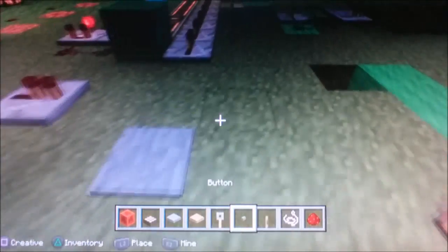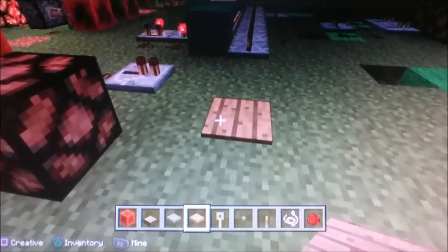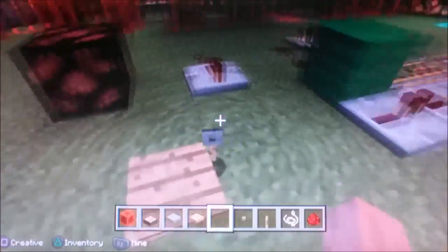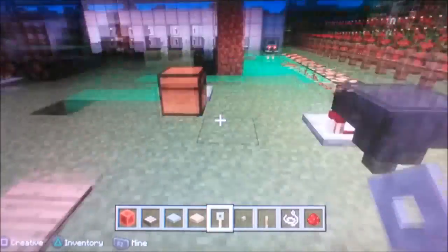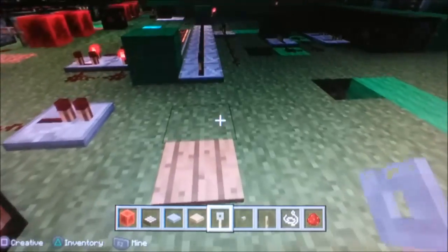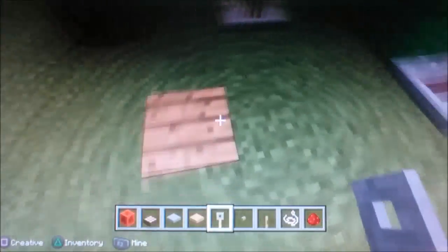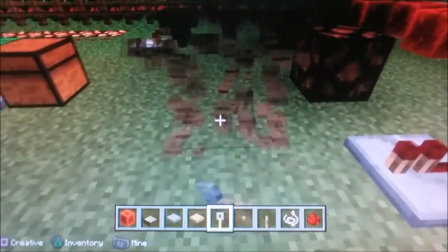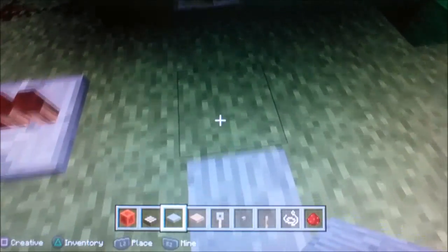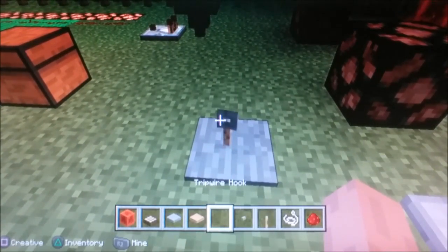Now we have the stone pressure plate. Actually, let me show the wooden pressure plate first. Anything that goes onto this block, even like an item or something, presses it down and emits 15 blocks of Redstone power until the thing, yourself, or a mob is off of it. A stone pressure plate is actually different — it will only work with mobs and you, not items. When I drop an item on there, it doesn't click because it doesn't work.